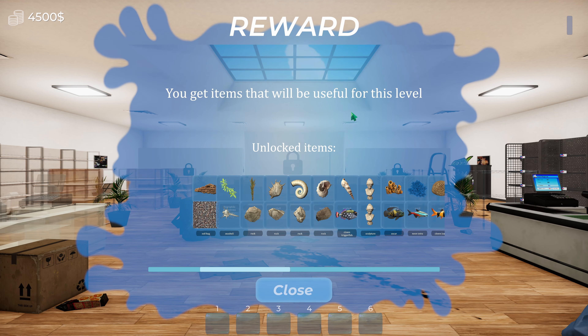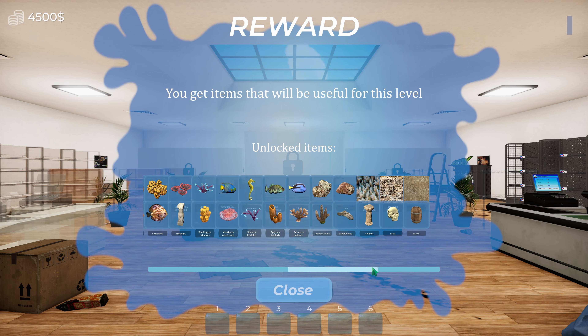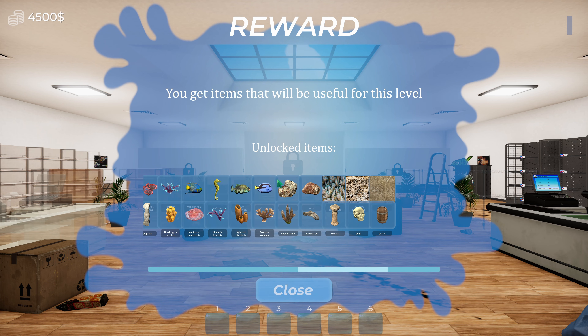You know, I can do this. You get items that will be useful for this level. We got a reward, we got levels it seems. We got a bunch of rocks, some fish — we got an Oscar, a Neon Tetra, Clown Triggerfish. Oh, there's a bunch of stuff. Oh look, it's Dory. Alright, we'll figure this out.